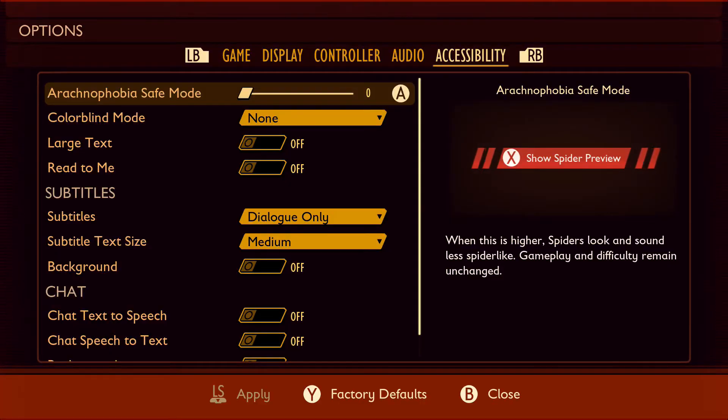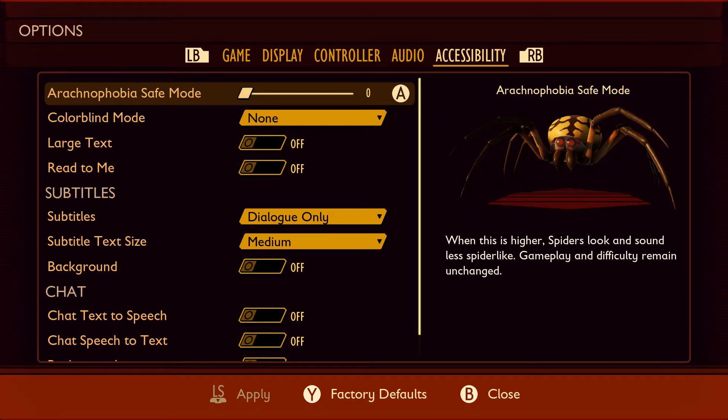Now, if you can't put up with spiders, Obsidian have put in an arachnophobia slider scale in the options so you can be eaten by a floating peanut instead.